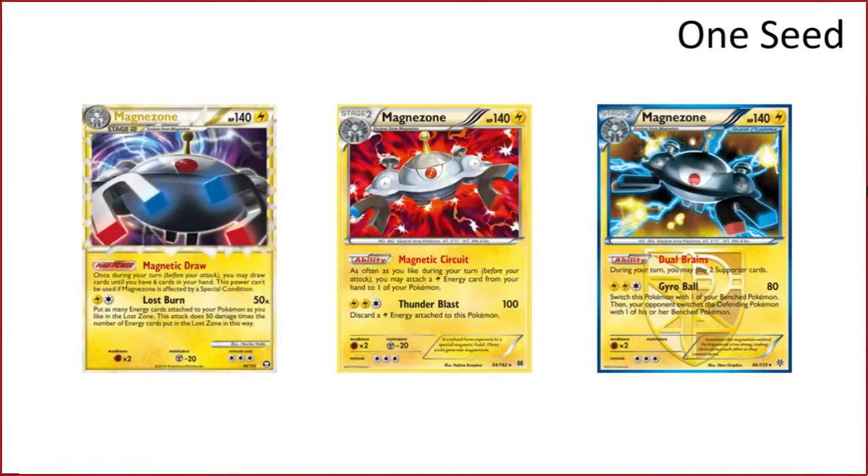The number one seed is Magnezone. It doesn't need to be talked about too much — all these Magnezones are very good. The main thing that makes this deck so good is the Magnetic Circuit, but it also has versatility: it has Zapdos and Emolga to deal with fighting attackers, it has Disconnect, it has snipe, it can blow up anything with Magnezone Prime and Pikachu. Both Porygon effects are built into the line, so your support Pokemon are your attackers.